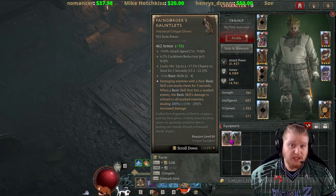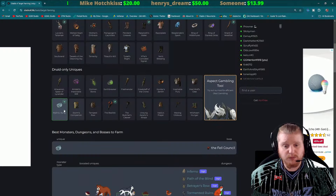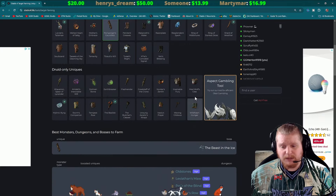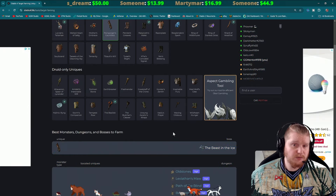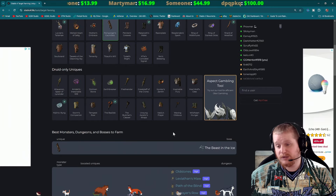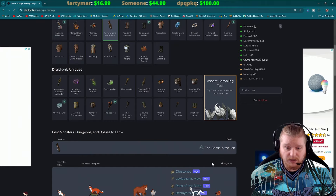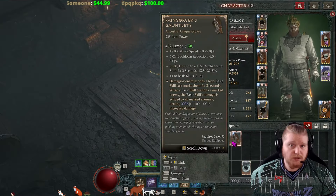If you're looking to obtain these items, you can farm Pain Gorgers from specific bosses. Beast in the Ice is a pretty popular boss these days — he drops Frostburn, he drops the Fists of Fate with that really high lucky hit chance this season, and he also drops Pain Gorgers. So if you're trying to farm any of the really nice pairs of gloves, it's a good place to go.